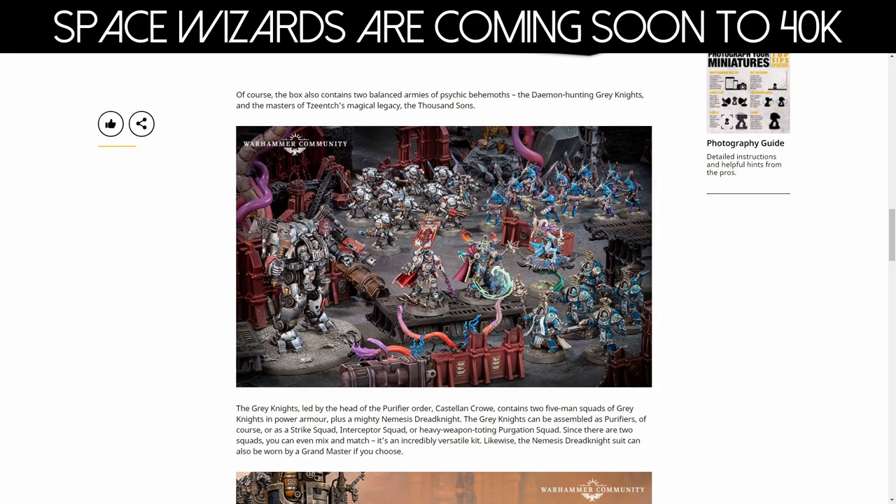So we can see here, this is what we're getting in the box itself. We've got the baby carrier, obviously, a unit of Grey Knights and Castellan Crow leading them. Then for the Thousand Suns, we have the Infernal Master leading them, a Zangor sorcerer, the unit of Zangors, and then some nice Thousand Sun Terminators, which are some of my favorite Thousand Sun models.